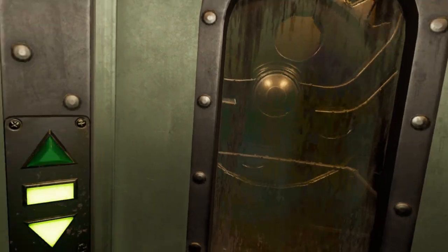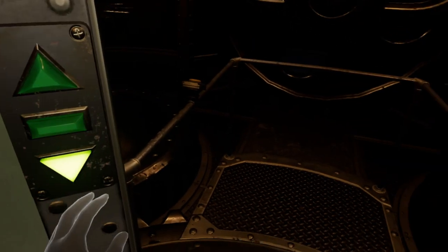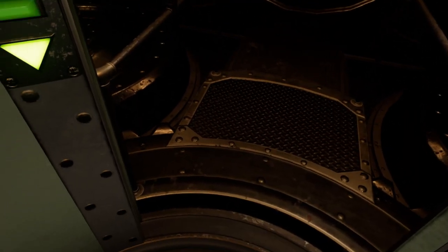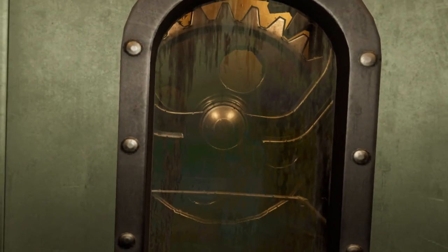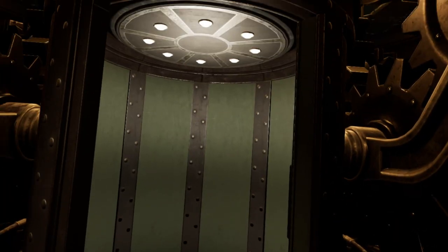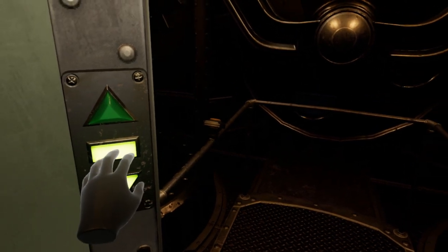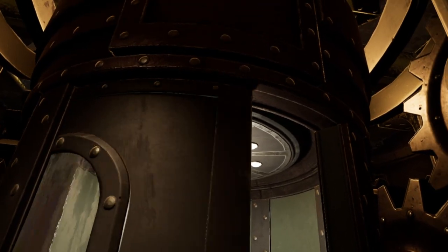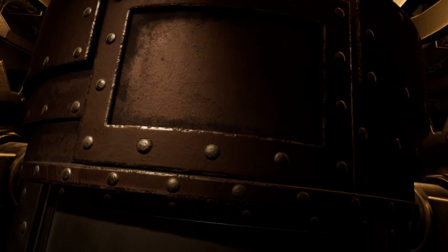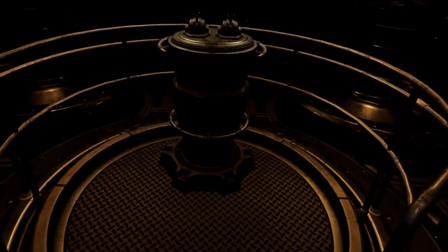The elevator takes you to a small platform but there doesn't seem to be anything to do here. Returning to the elevator, notice that the central rectangular button is now lit. Pressing it results in an alarm sounding for a few seconds, followed by the elevator lowering a short distance and stopping. Go back to the upper platform and look up — notice the railings atop the elevator car? There is something up there. Press the central button in the elevator again but this time step out before it descends. You can now access the top of the elevator car, where you will find two levers which are reminiscent of the levers on the Rotation Simulator in Achenar's throne room. Except this device actually does rotate the fortress.